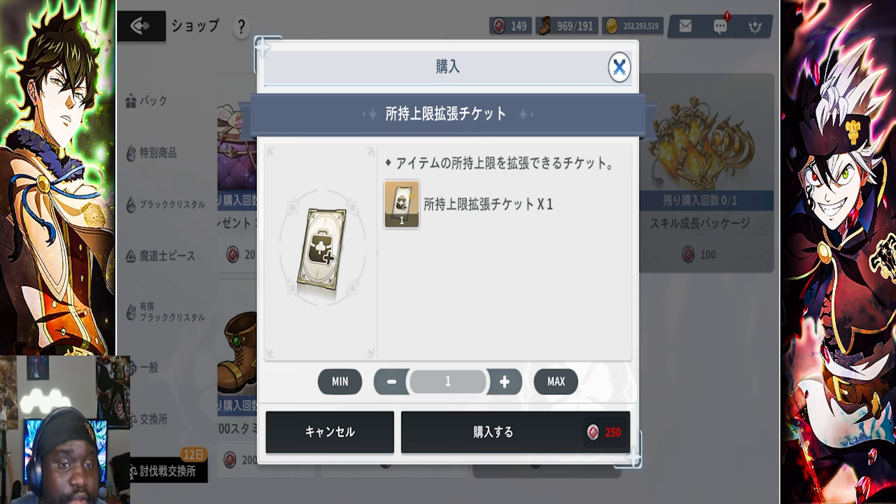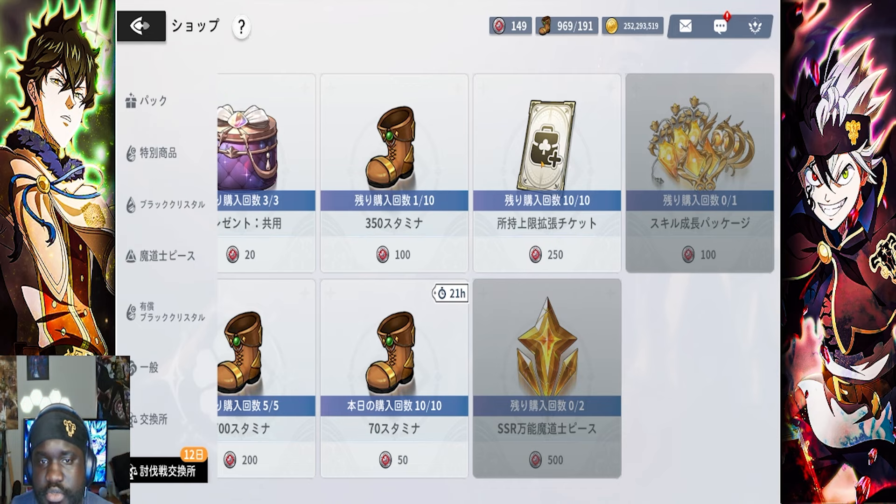I've been using them on gear inventory personally, because when you farm gear — say you have 800 slots and 750 are filled right before a gear farm and you forget to clear it out — once you get those extra 50 pieces, your farm stops. It's not like the farm keeps going and just overstocks your account so you can deal with it later. No, it will stop your farm. That has happened to me way too many times, so I want to get my inventory maxed out as much as possible. This is 50 free inventory spaces right here.